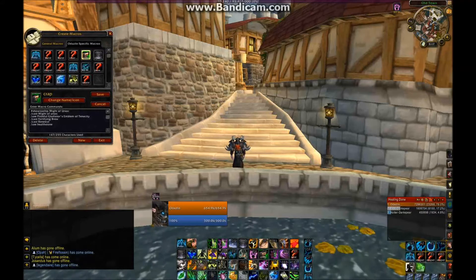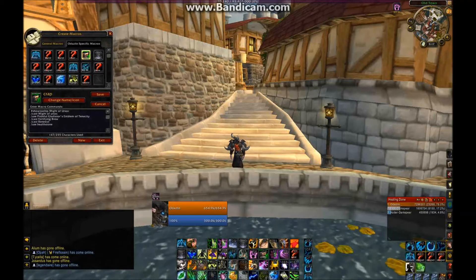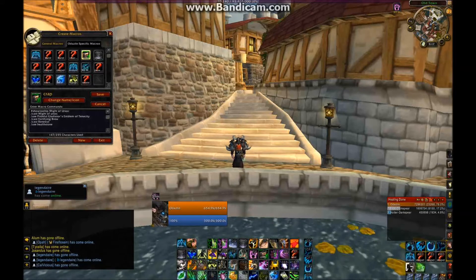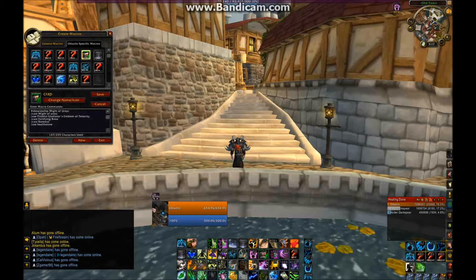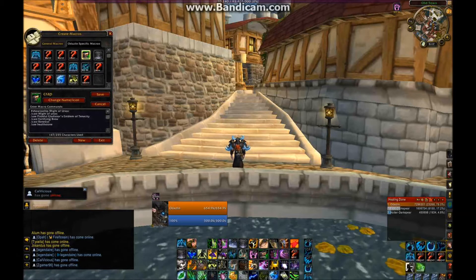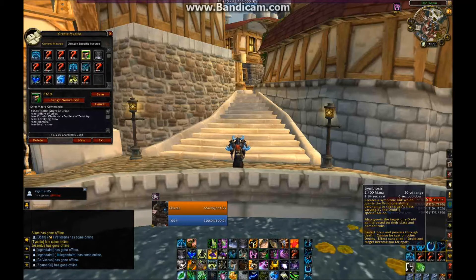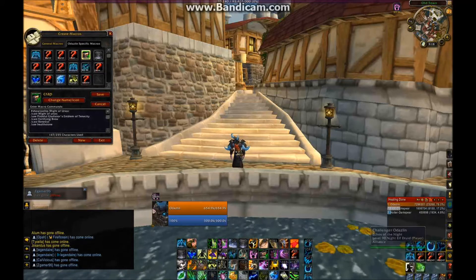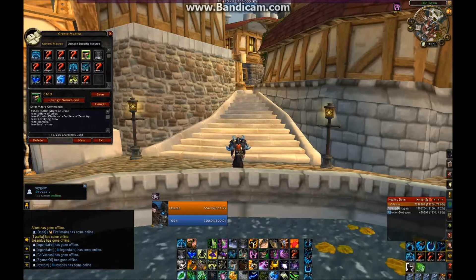I use this macro, which is my Mind of Ursoc, so I can get as much from it as I can. So I have cast Mind of Ursoc, I have my health trinket in there, and if I had Symbiosis on a monk then I would have Fortifying Brew, which also gives me health, so I macro that in there. And if I ever take the talent Renewal, that's in there as well as Healthstone.